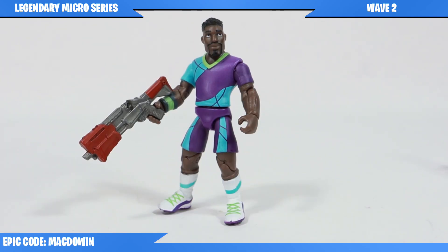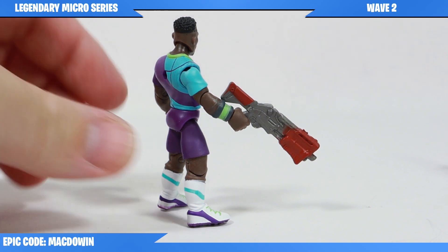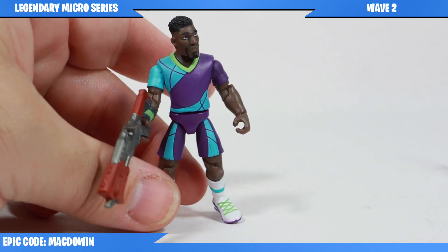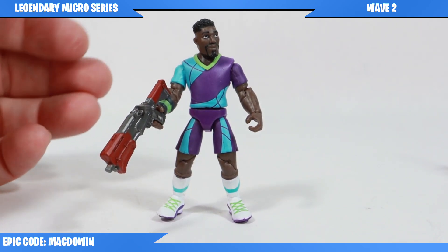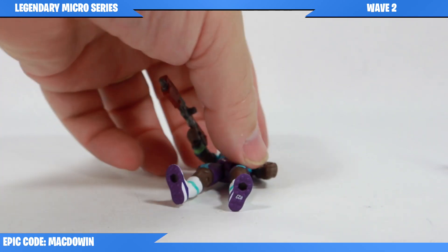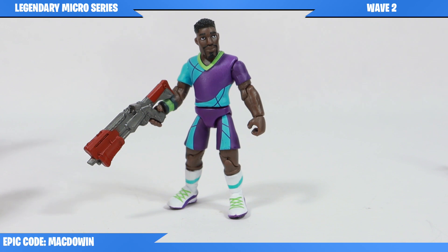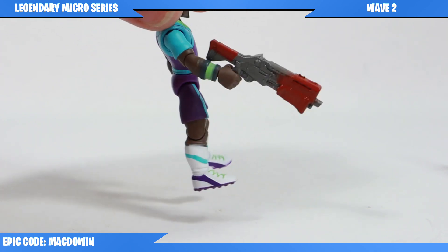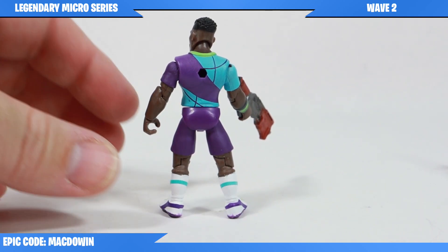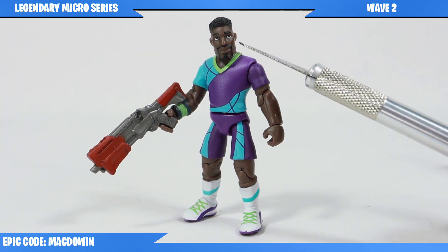Next we have Super Striker with a tactical shotgun. Some of these weapons are a little bit heavy, so you've got to balance them just right so they don't fall over. I actually really like this figure. Based on the Midfield Maestro figure in 4-inch form, they've really done well with the design of the legs. I think these ones look really pretty good based on the sculpt, the colors look nice, and even the face looks really pretty good.